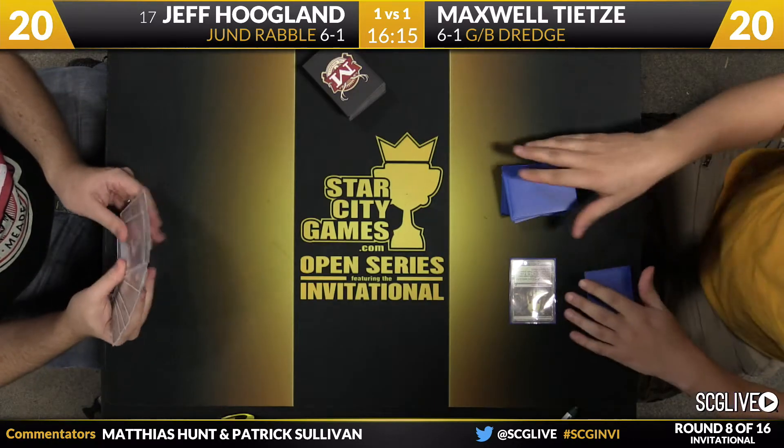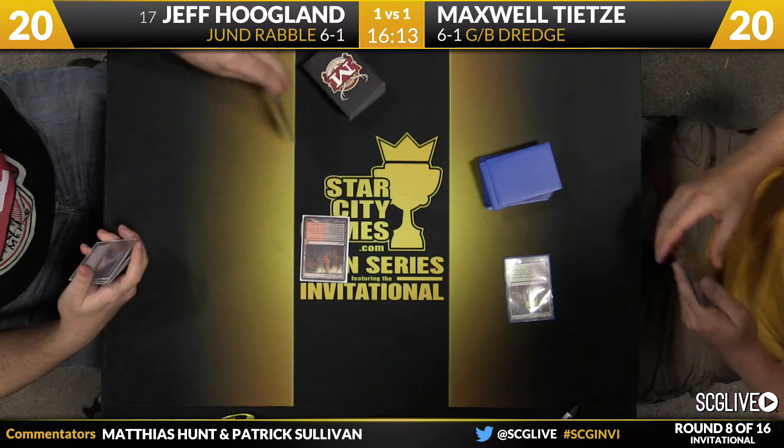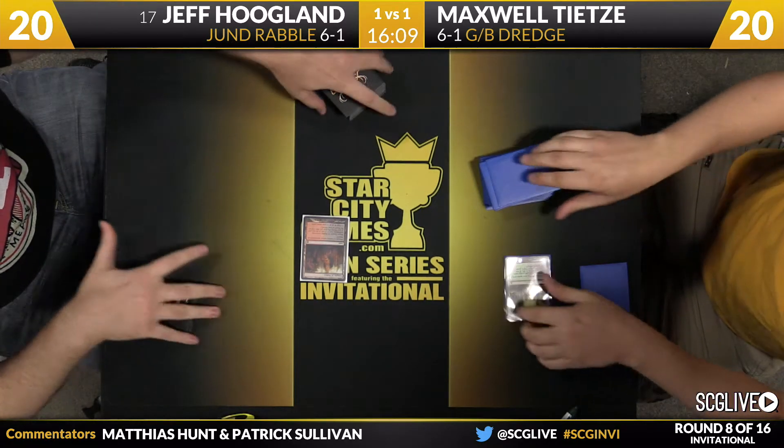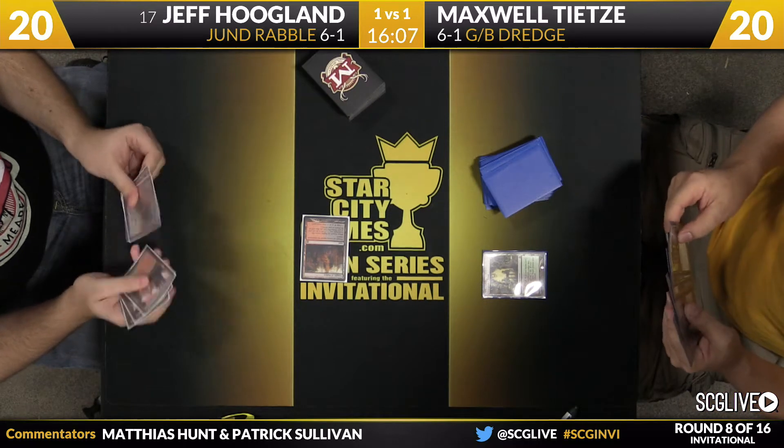That was when I was playing on MTGO for about a month after its release there. The deck is pretty powerful. It does have some holes. One that's going to matter here is that Hoagland has four Scavenging Ooze after board, and the deck doesn't really have a way to deal with that — its answer is Shadowborn Demon, which is not a great way to deal with it. There are a couple copies of Ultimate Price and Abrupt Decay, and Max's sideboarding brought those in, so he's not just dead to Scavenging Ooze. But that is a very problematic card for Max in the matchup.